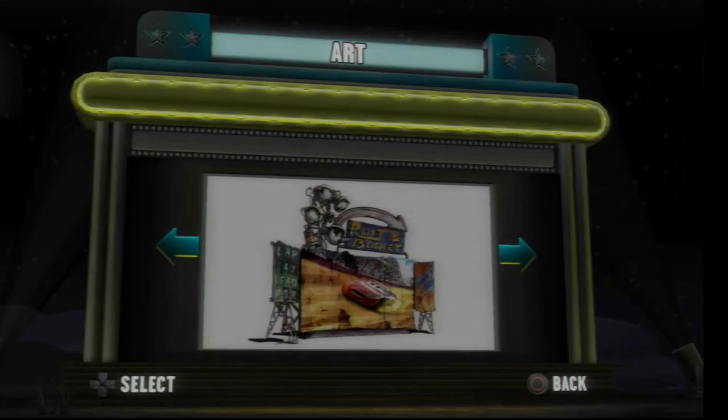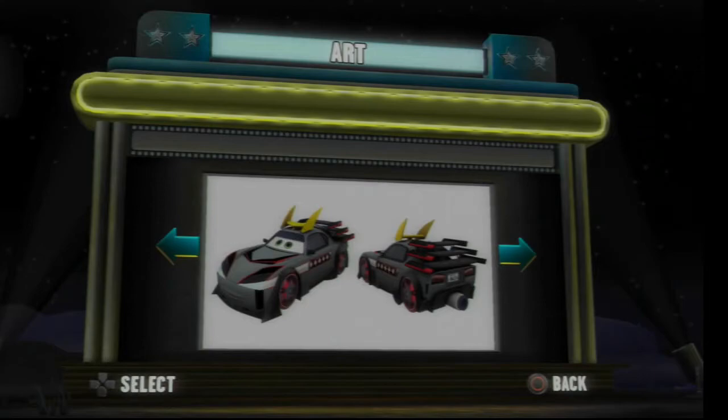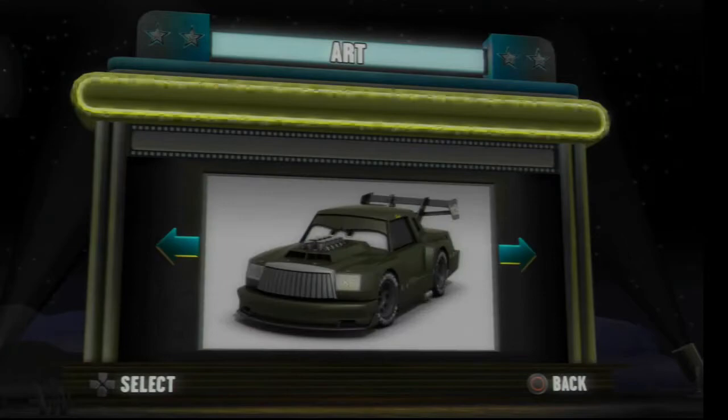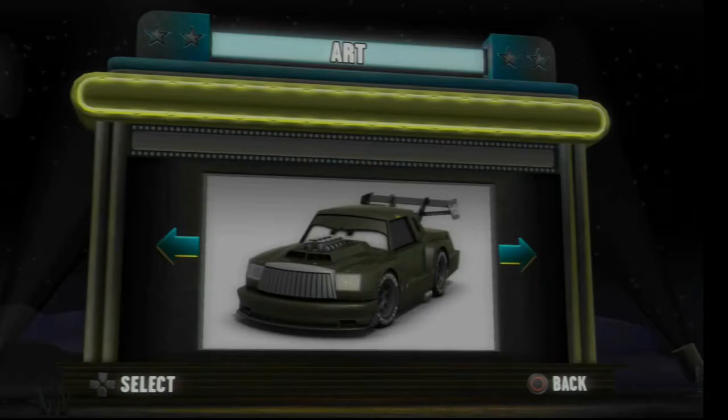That's actually not bad for Chick. We also get the rust bucket leaderboard, and got the bulldozer — whoever that guy is from Tokyo Mater, couldn't tell you which one. And we also get story mode apparently, which is interesting. So we got Lightning with the rockets on the top, and also with the buck teeth.